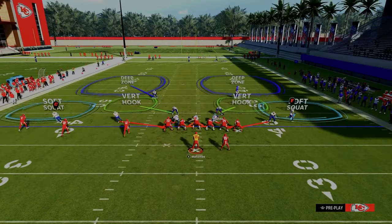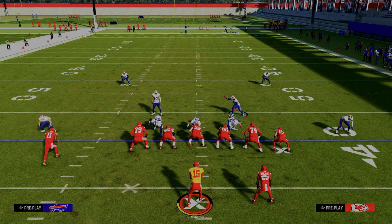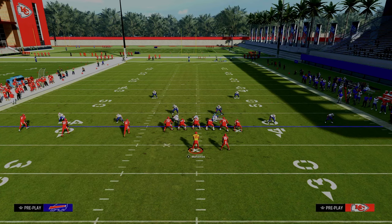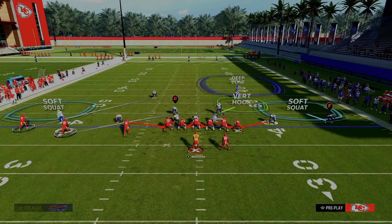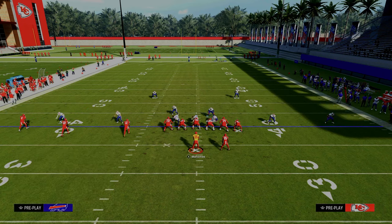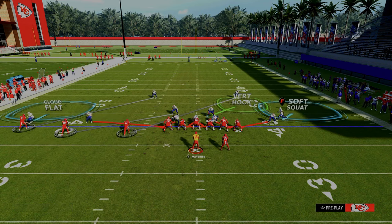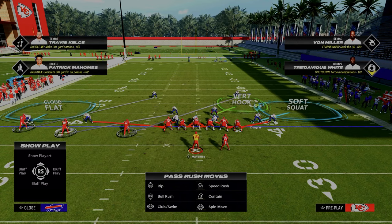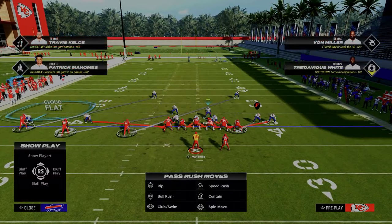We're going to take the safety and man him up onto the inside trips receiver. I like to be on default alignment because the soft squat can end up way out of the field of play — and this year they can snap through seam streaks, making them hard to defend. So I like to man skip on the tight end and stand right there. In this style of defense, because we'll have good pressure, if the running back releases to the flat we have to guard him briefly, then run to the flat and back to the slant — by that time pressure should be arriving.